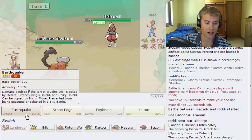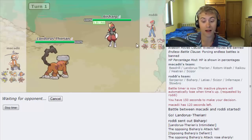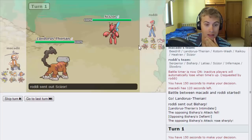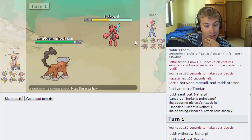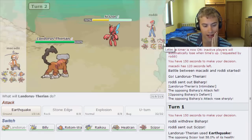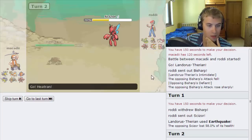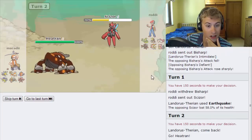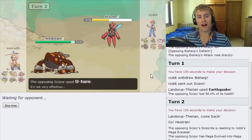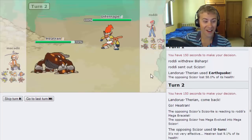He goes out to Bisharp, which gets a Defiant boost from Intimidate. I think we're forced to Earthquake here — we cannot afford to let this Bisharp do anything at all. He goes into Scizor — that's a good amount of damage. He's probably going straight out into Latios, so I think we make a double switch into Heatran. He decides to stay in — man, we could have just killed that Scizor.